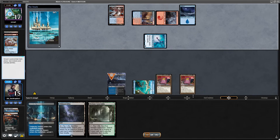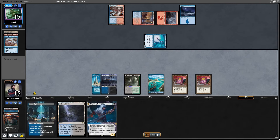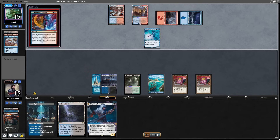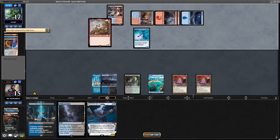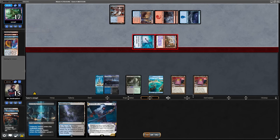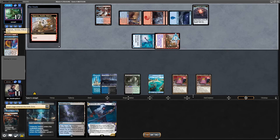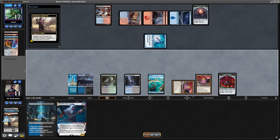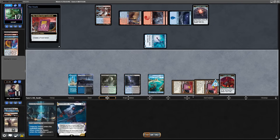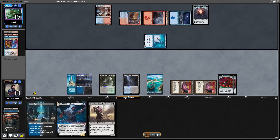Even if I had fetched for a black source, my opponent also played Spreading Seas. They had efficient removal, Ragavans, Expressive Iterations — all the Blue-Red stuff, but with 4 Harbinger of the Seas. That can be pretty hard for a deck that plays just a single Swamp. There's also Urza Saga, but I was able to deal with it somehow. I did not concede this one — I stayed in the game even though I had no ways to play Asmo and kill the Harbinger.